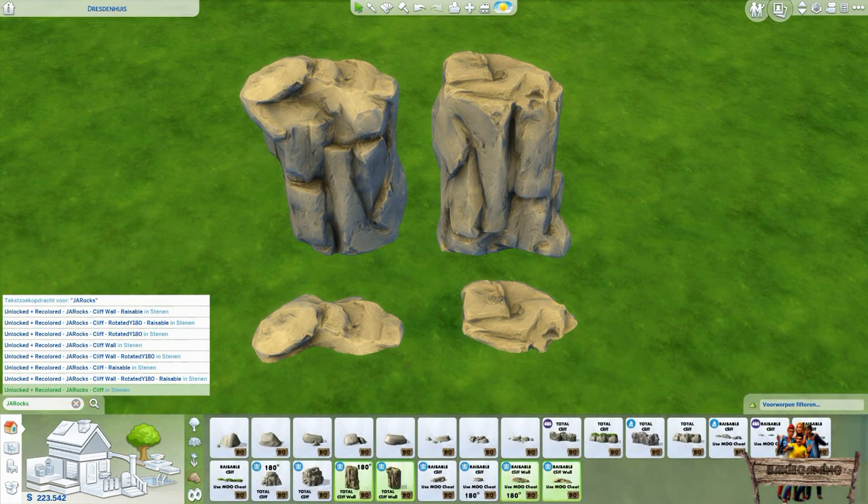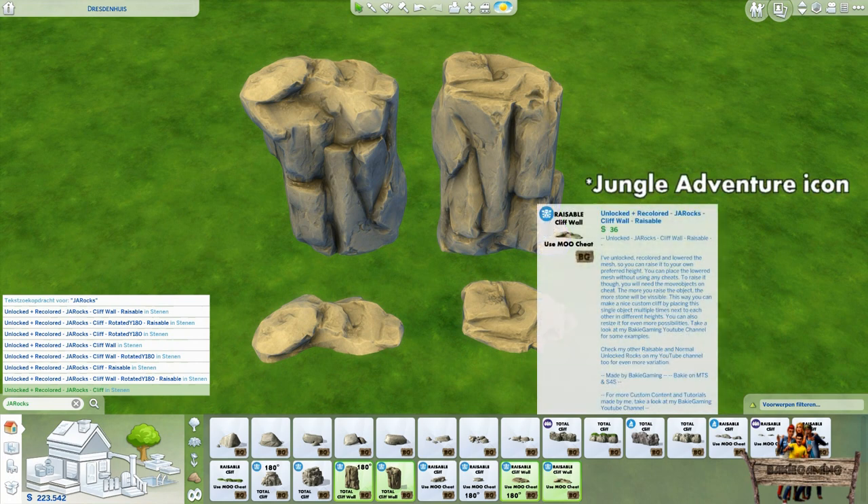These new cliff walls can be recognized by the outdoor icon in the upper left corner, my baggygimen icon in the lower right corner, and the text placed on the thumbnails that mentions the words 'cliff wall'.